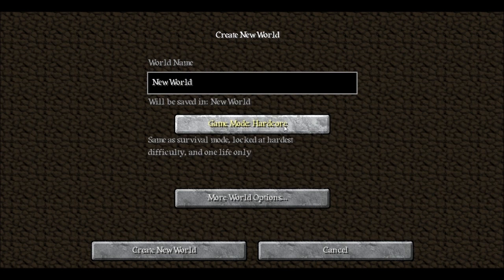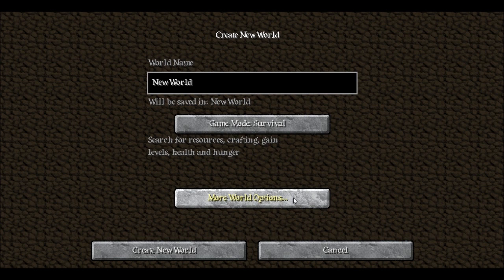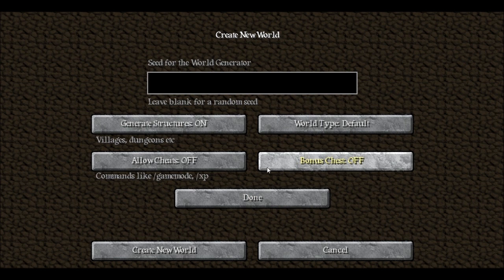In the 'Create a New World' option you have game modes: Survival, Hardcore, and Creative, just like last time. Adventure mode was supposed to be added but has not been done yet. Under 'More World Options' you've got Super Flat, Default, and Large Biomes, which increases the biome size by about four times — so you'll have massive deserts, jungles, snow biomes, and oceans. There's also a Bonus Chest which gives you wood, stone, and wood tools to help you start off in survival.